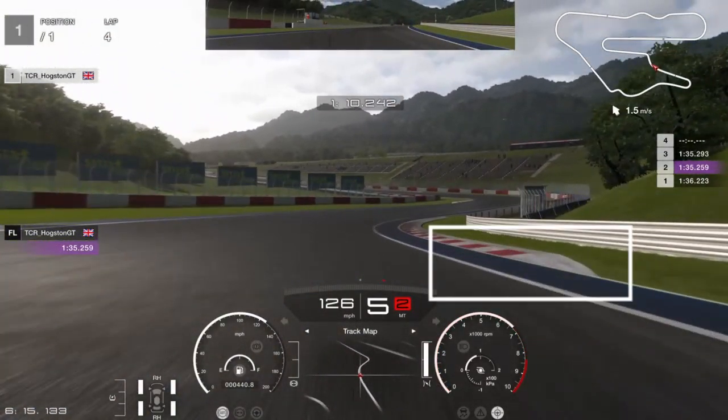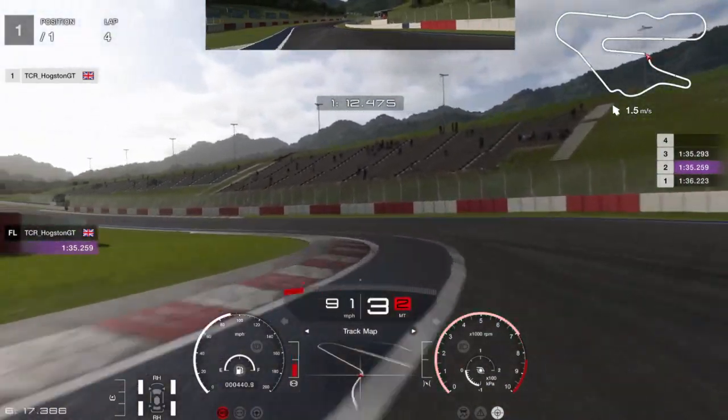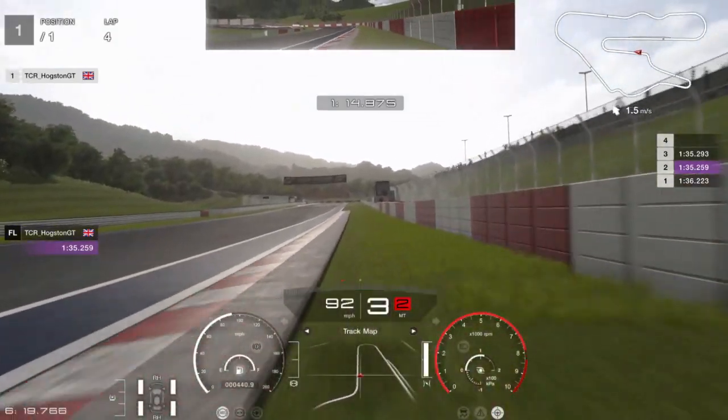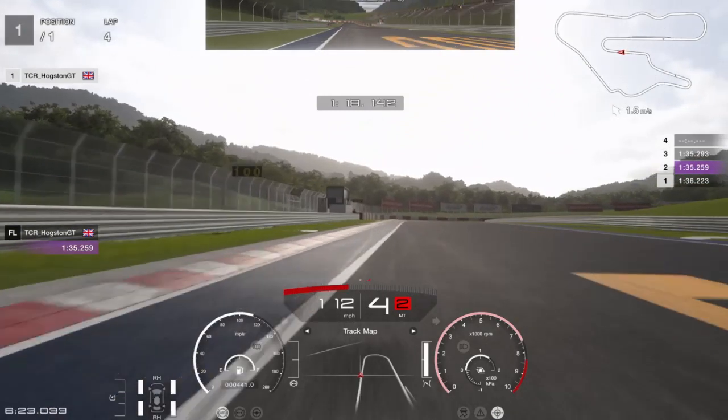Now for the next chicane. You need to be getting off the accelerator at the beginning of this apex, trying to get the car turning a little bit more. Once you straighten up in the middle of this chicane, get on the brakes quickly, down into third, clip the apex and try to stay on the track. I had to clip the grass there but luckily didn't spin out.